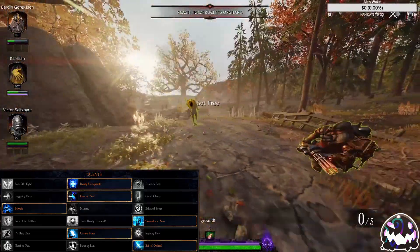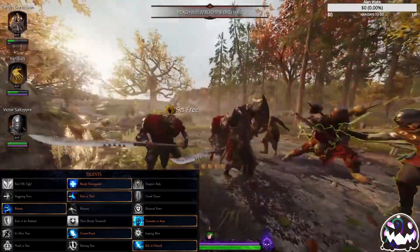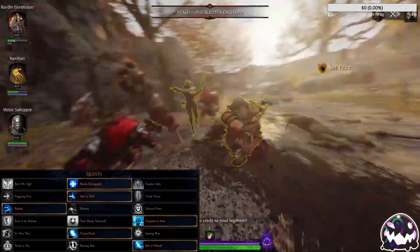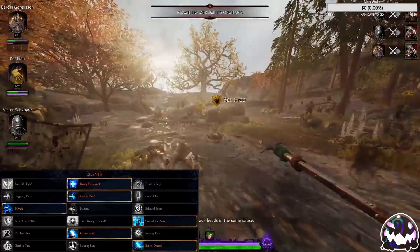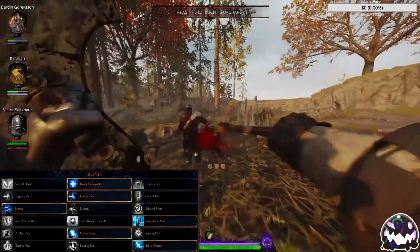For levels 15 and 20, you need either Enhanced Power or Comrades in Arms in order to reach the breakpoint to stagger Monks out of their Frenzy. Choose which one of those you'd prefer, then for the other row choose whichever talent best suits you. For level 25, choose Counter Punch, which will allow you to shove more frequently and keep those elites in check.